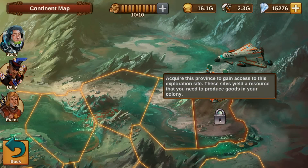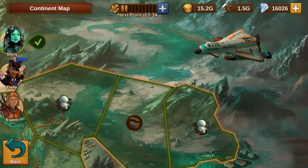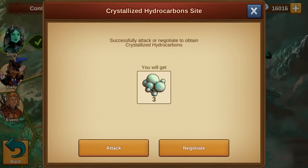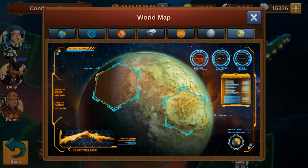You can mine them in certain provinces on the new continent map. Upon conquering those, you will gain access to excavation sites. To collect your resources, start your excavation process that will cost credits you get from residential buildings in the Titan colony. And don't forget, the new map has two sections.